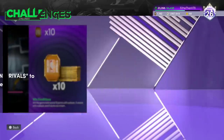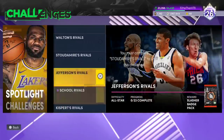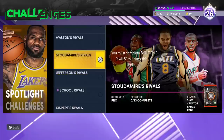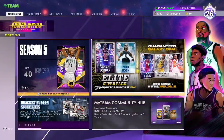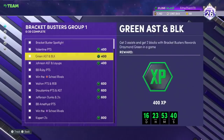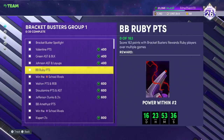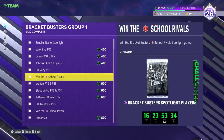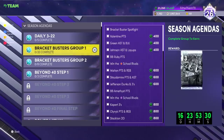You must use Bracket Buster Amar'e Stoudemire, but you don't have Bracket Buster Amar'e Stoudemire. Am I missing something? Oh, sorry — okay. So you get the Amethyst — you get the Ruby once you complete the first challenge, and you get the Amethyst completing the second challenge. Okay, that makes a lot of sense.